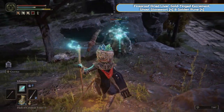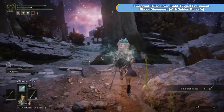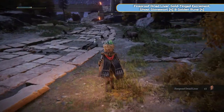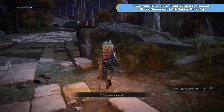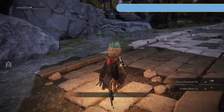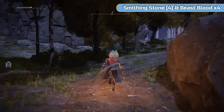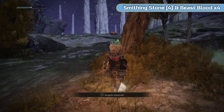We've got Fireproof Dried Liver, Gold-Tinged Excrement, Ghost Glovewort 4 and a Golden Rune 4. Now this fight — I did die here at this point. I hate this fight. It's not a boss fight but it kind of is because we have fought it as a boss before. Remember the Red Wolf? We're going to fight that again.